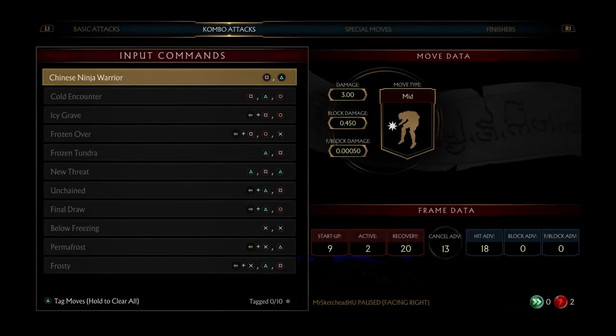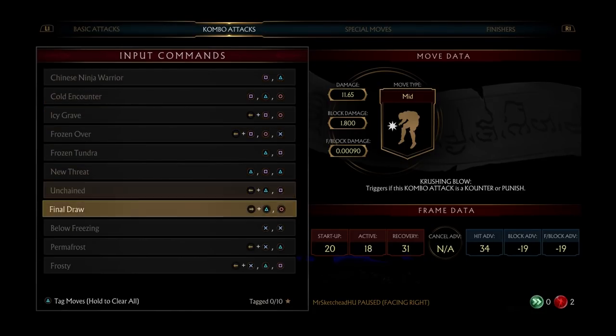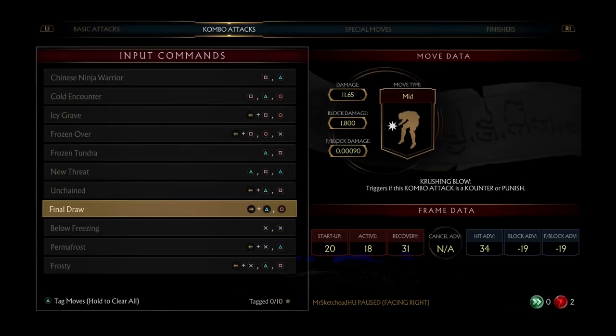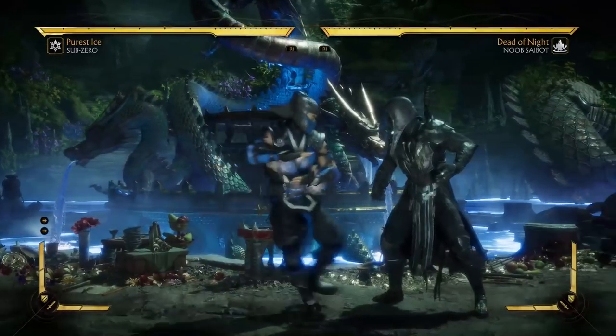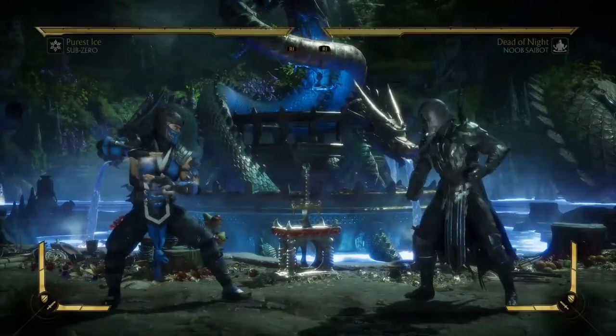First of all, just looking at his combos — even though he doesn't have a lot — running down the frames, you can see on the block advantage that aside from his big overhead string, everything is pretty much safe or very close to being safe. That's one of Sub-Zero's main advantages: he is an incredibly safe character.